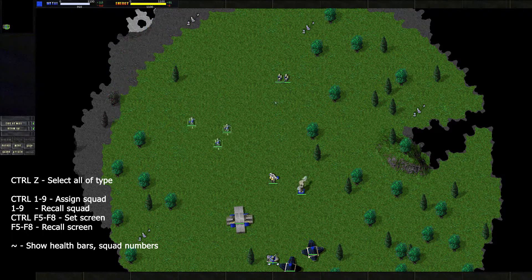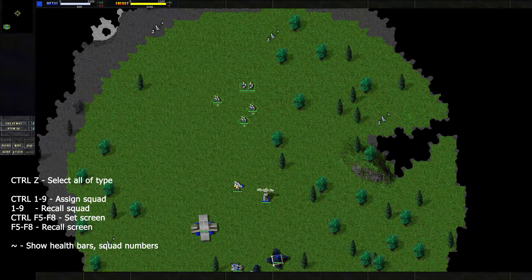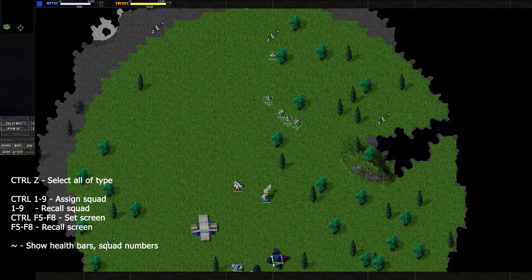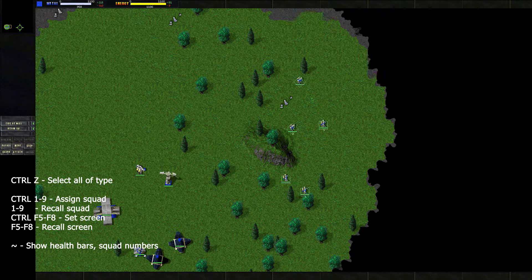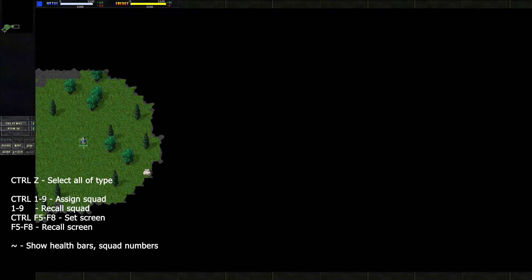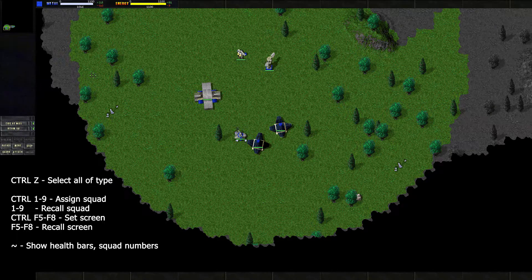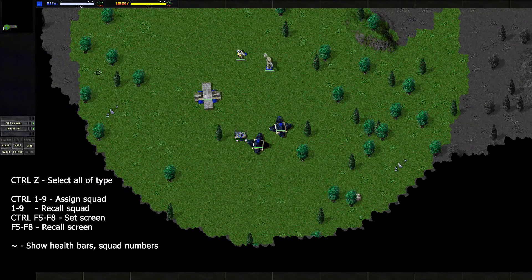Next thing is screen capture. If you're playing on a fairly large map like this one, it could be worth having a couple of screen positions loaded in memory that you can switch back to when needed. To do this, set the screen where you want it and use CTRL+F5, F6, or F7 to save the screen location — you'll hear a little beep. Then when you press F5 or F6, whichever key you used, it'll snap back to that position. Very, very useful.